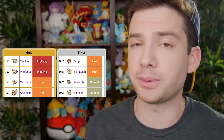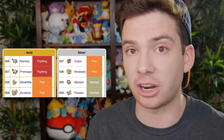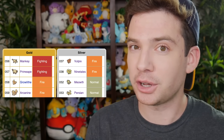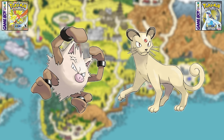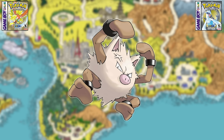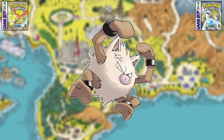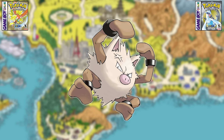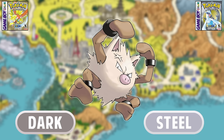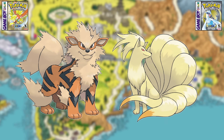The first two comparisons are between Gen one Pokemon and are actually the same pairs as in Gen one, but the results flip. For Primeape versus Persian, Primeape is now better than Persian — Persian lost its guaranteed crit strategy due to changes in how critical hits work, and the Fighting type became a lot better due to the additions of the Dark and Steel types. For Arcanine versus Ninetales, Arcanine now wins.